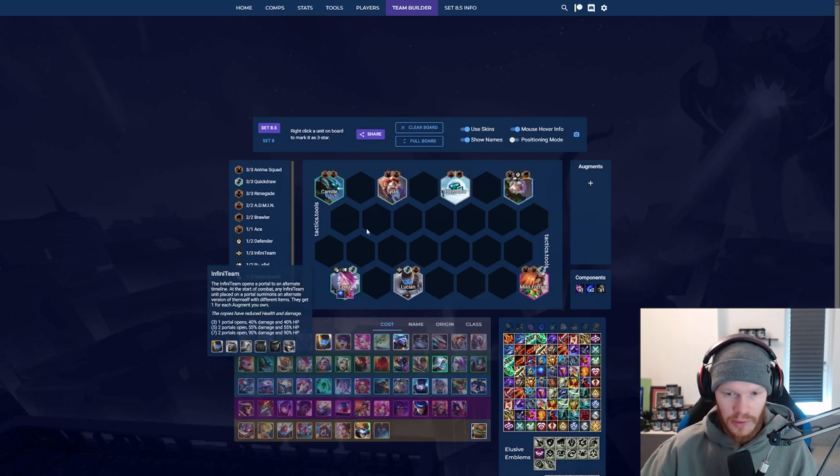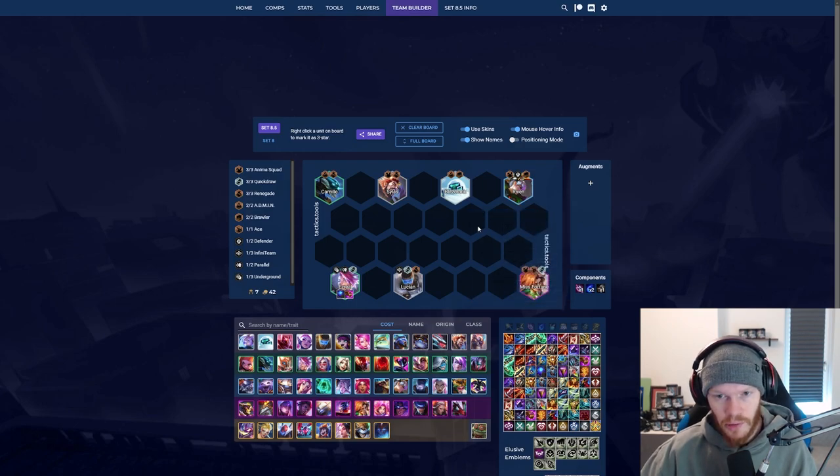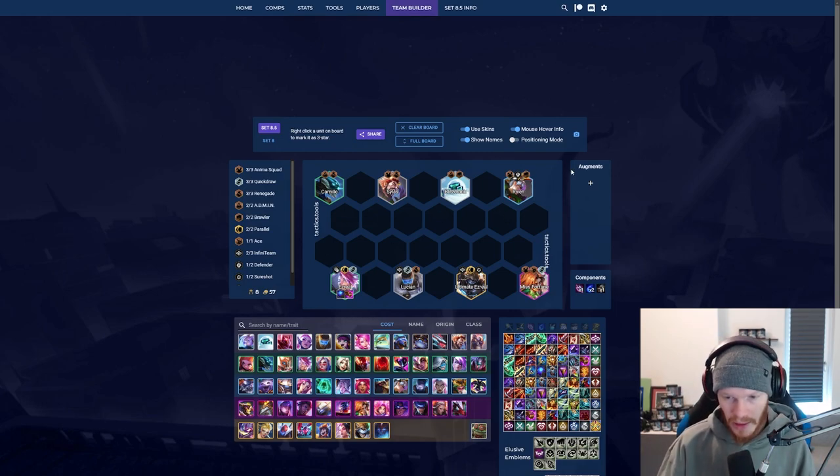Then we are probably going to two-star Miss Fortune first, and maybe see if there's an angle for a Riven three star. If there's no angle whatsoever, we try to go eight. At eight it can be multiple things: you can put in another defender like Shen if you lack front line. If you're good on front line, play Kaisa — or if you have a Quick Draw augment we skip Kaisa — but you can also play an Infinity augment on Azrael because her ult will now go through the whole front line as well.